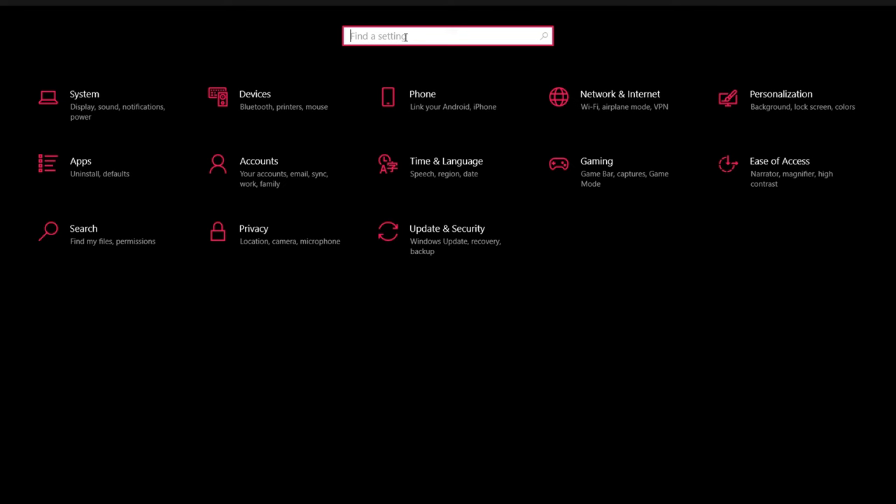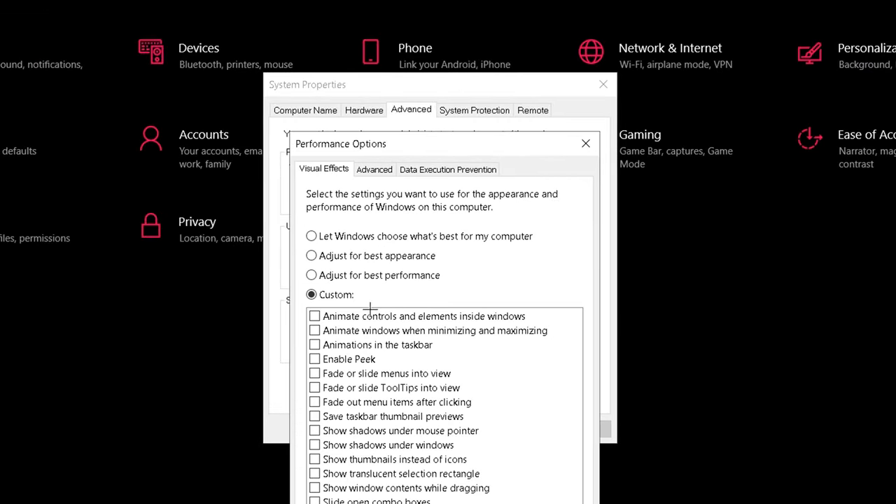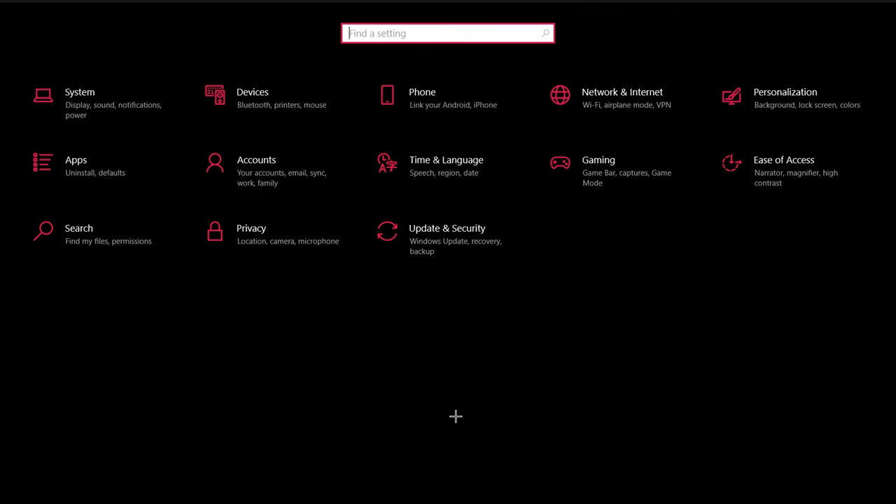Now open up Settings and go to Advanced System, then hit View Advanced System Settings. Go to Performance and hit Settings, then make sure this is on Custom with all of these options off, then hit Apply and OK.